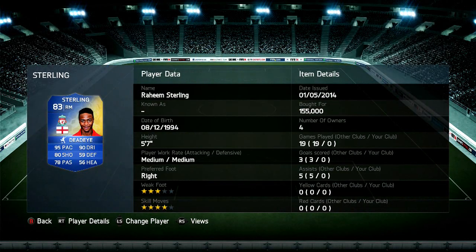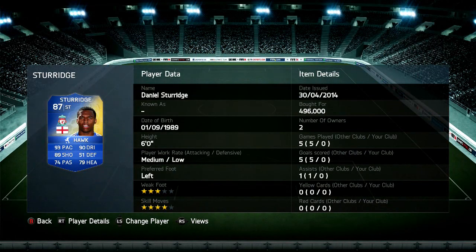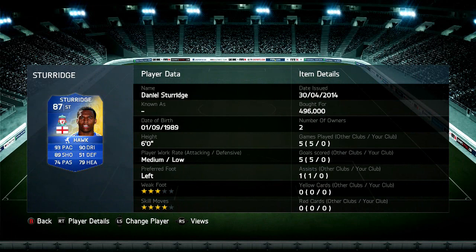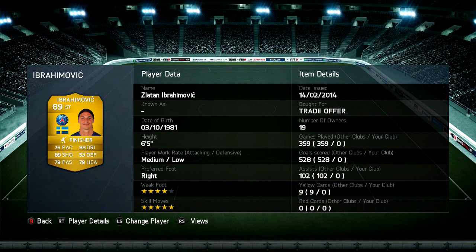Then we start to get to the bigger players. Sterling his Team of the Season, 155,000 for him - these are Xbox prices as always. Sturridge his Team of the Season, 496,000 coins. The last time I play-reviewed him, oh my god, this guy was insane. I said I had to try and build a squad around Ibrahimovic and Sturridge, and that's exactly what I've done. Ibra is about 1.1 million; I transferred him over from my Igniting Ibra and I'll have a video about that in a couple of days.